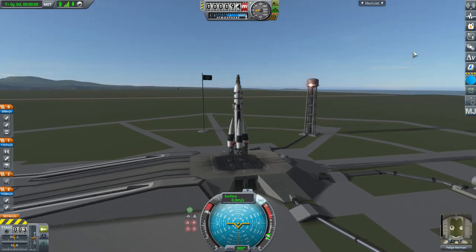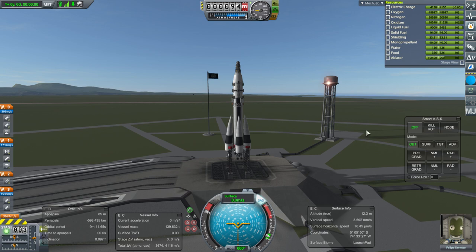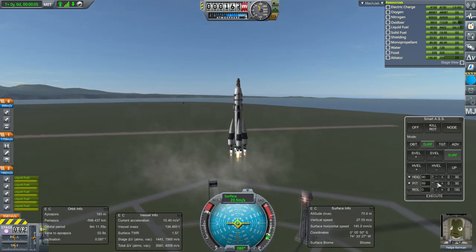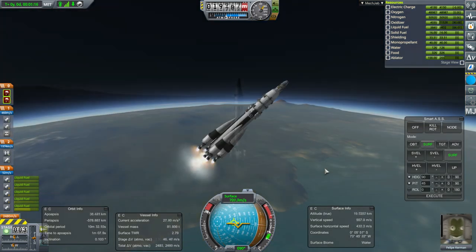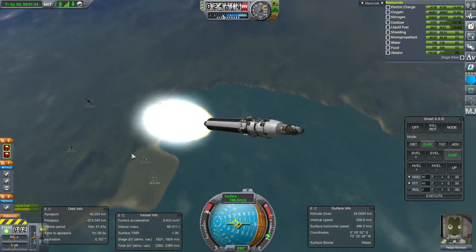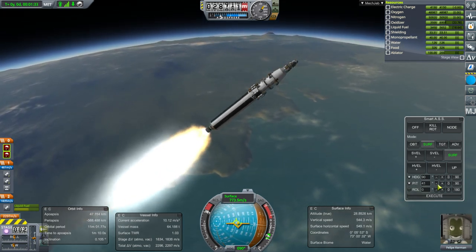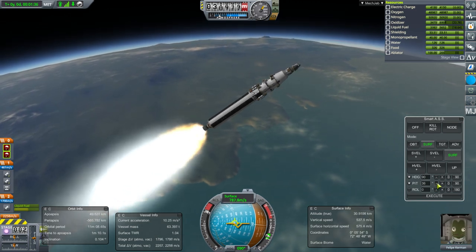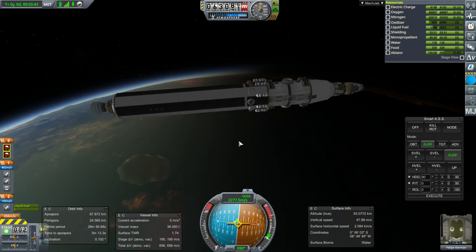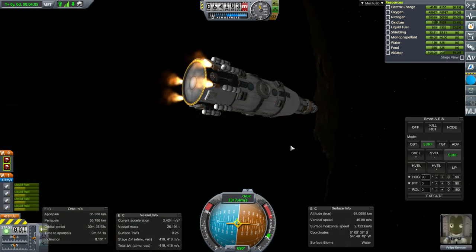Everything is on. Data up. Ignition and launch. Always a good sign. Moment of truth — separation. Separated fine; that one was a little bit un-flippy, wonder why. The others flipped much more vigorously. That's a nice plume on this Skipper. I want to de-orbit this stage, so separation — and Twitches. We'll get to a hundred kilometers and then circularize.